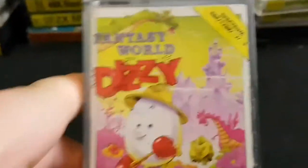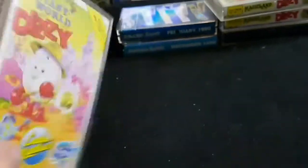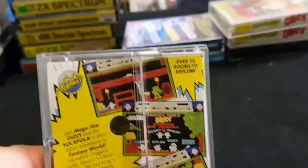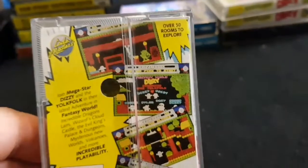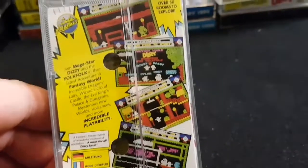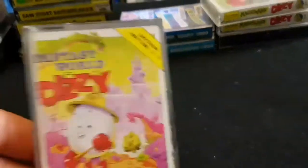Then we had Fantasy World Dizzy. I remember when we got it, we were all excited, put it on Rob's computer, and we couldn't work out how to do the first screen. We were like 'it's going back, it doesn't work.' Eventually we worked out that you had to get the cup of water to throw it onto the fire, and then you could go and get the apple for the troll. For a good while we thought it was too hard and were going to take it back. But yeah, that was the days before the internet — where you could just Google something; you actually had to work it out for yourself, or hope that it would be in a magazine. Fantasy World Dizzy — a great game, a Crash Smash nonetheless.